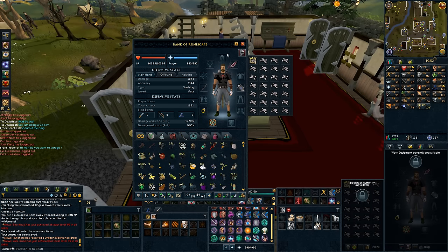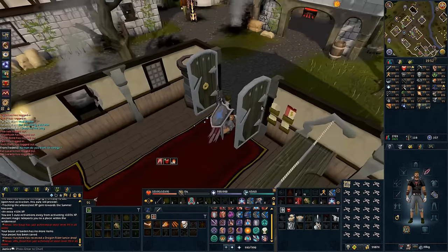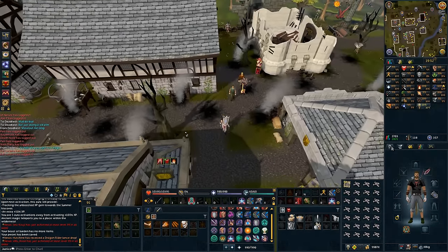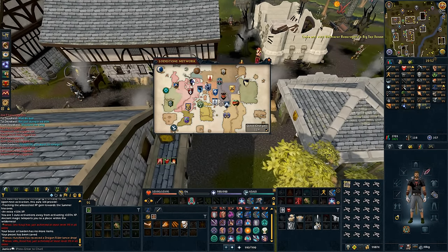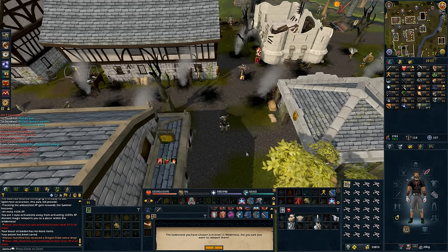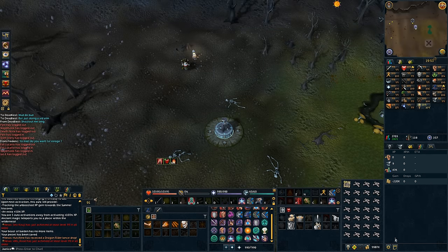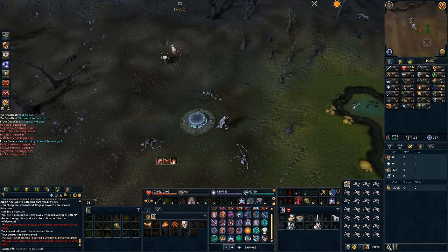I've got the Illumination Aura, which I'll activate for plus 10% XP — I don't even know if that works because I've never used it; I'm not a skiller. We're going to go into the Wilderness now. The fastest way to get to the Chaos Altar, from my knowledge, is to teleport to the Wilderness Volcano. I've got Rheumetrics up here as well, so I'm going to track the XP, and I'm just going to add Prayer onto that. So we've got Prayer now.